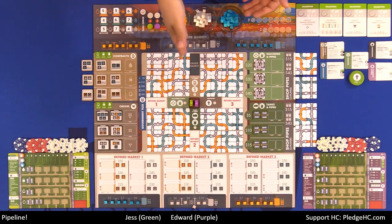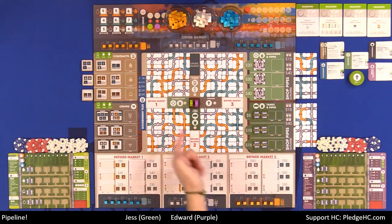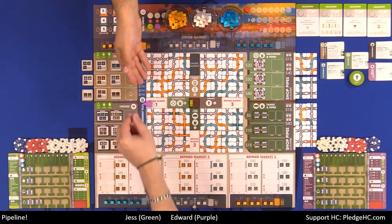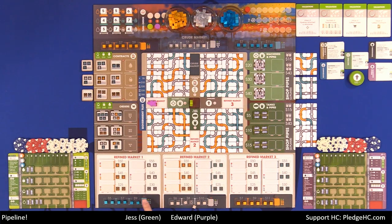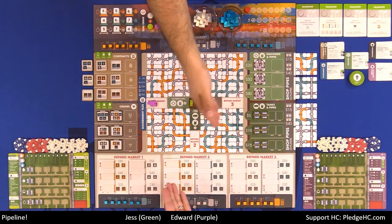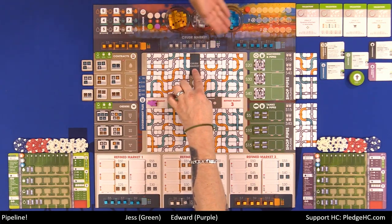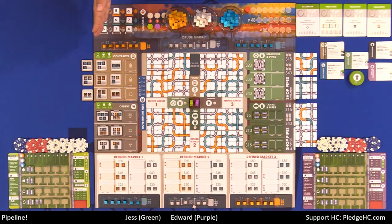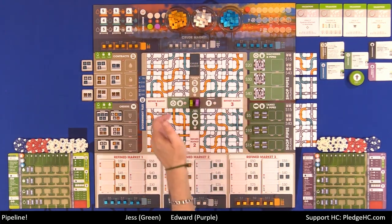Let's start with the markets. There are four different markets: the crude market and the three different refined markets. They all essentially operate the same way. You first sell any oil that you wish to sell, and then buy any oil that you wish to buy. Let's say you go to Refined Market 1. In Refined Market 1, you can sell orange or silver oil, and you can buy blue oil at the prices listed right above them. The same goes for Refined Market 2, Refined Market 3, and the crude market. The difference being, the crude market has all three different oil types available. You can only ever sell and buy crude oil in that way. If the spaces are full, you obviously can't sell any, and if the spaces are empty, you can't buy any. So that's four of the ten actions.